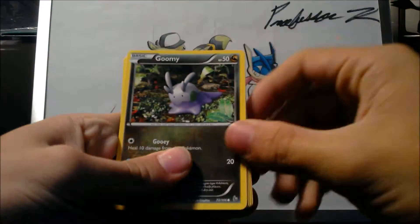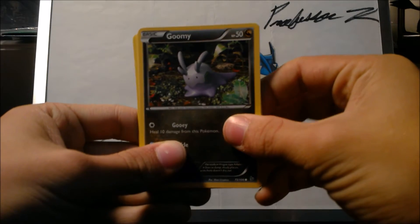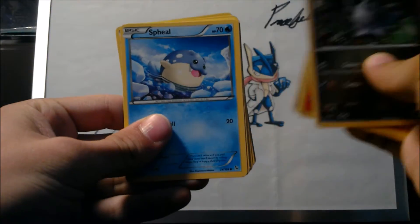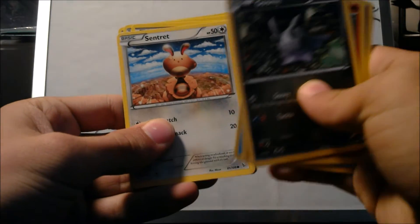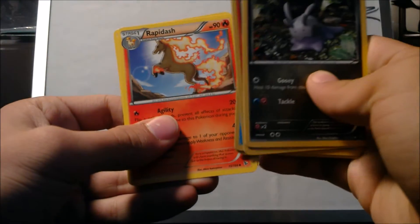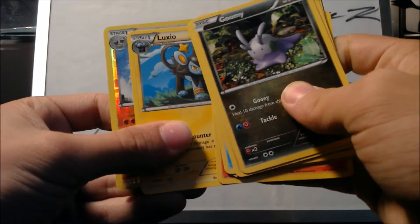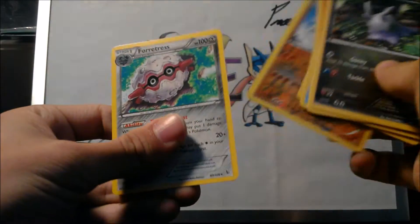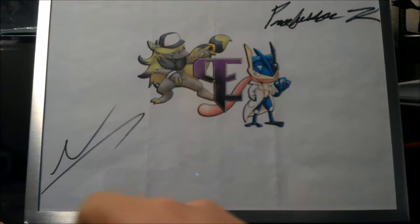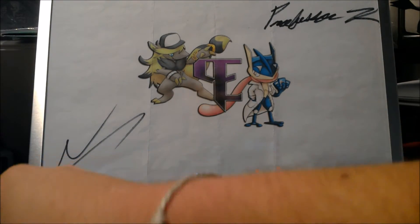So we're gonna start out here with a Gumi, a Litleo, a Scraggy, Spheal, Sentret — ooh, it's getting a little out of hand — Blacksmith, Rapidash, Axio, a Reverse Barbaracle, and a Ferrothorn non-holo rare. But we did get a Reverse rare right here so it's a nice pack. Not the best, but hey, what can you do.